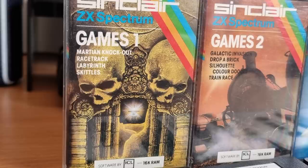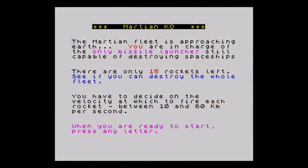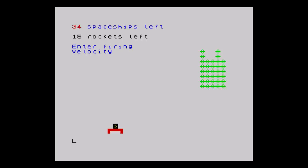The inlay is typical Spectrum and does look good. However, the games are, well to be honest, rubbish. First up we have Martian Knockout. Not a shoot-'em-up, but a simple trajectory game where you enter a value, watch a blob float across the screen and hopefully destroy some other blobs.